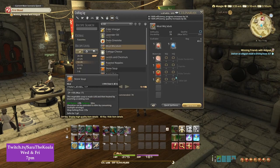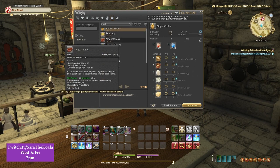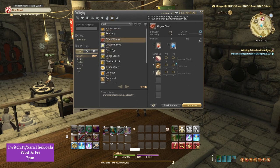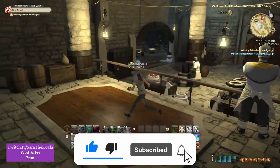Press N to open up your crafting log and then in the levels between 20 and 25 you'll be able to see the Owlgoat steak in there, as well as the recipe showing all the items and ingredients you're going to need. We need Owlgoat Chuck, Table Salt, and Garland Garlic.